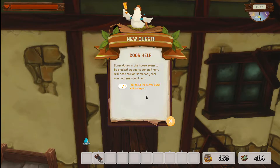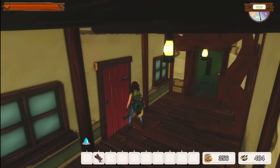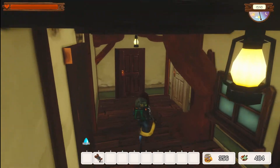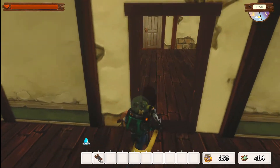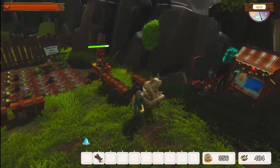Some doors in the house seem to be blocked by debris behind them — I will need to find somebody that can help me open them. Here's our little house. That hallway is now open, but I will need to open individual doors to each room — that means more parts to find. There's two more doors down here — cannot get into either one. All that anticipation for three keys and I cannot get in the door, so it looks like I'm going to have to find some more parts.